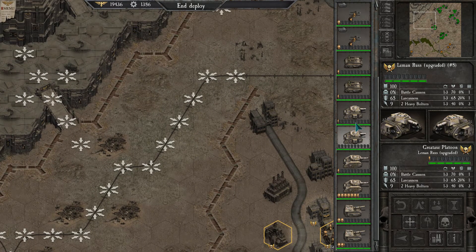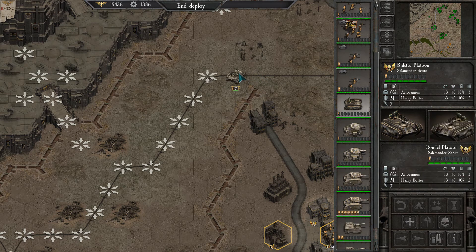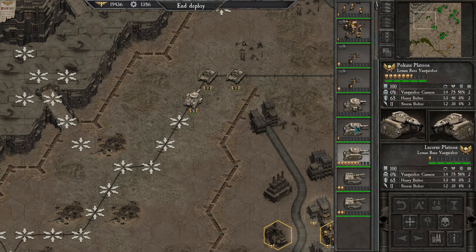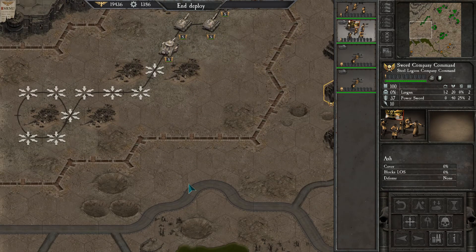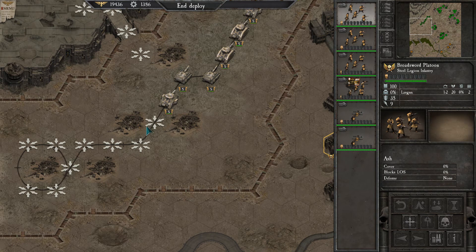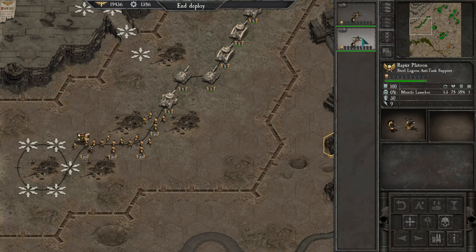Because my infantry can already move pretty fast, I'll put the tanks — actually, the salamanders — at the front. Then armor: the vanquishers, the basilisks, and one of the Leman Russes at the back. The infantry don't really need to use the tracks because the chimeras travel pretty quickly over basically every terrain, so I'll have them at the back and they can just drive to get places.